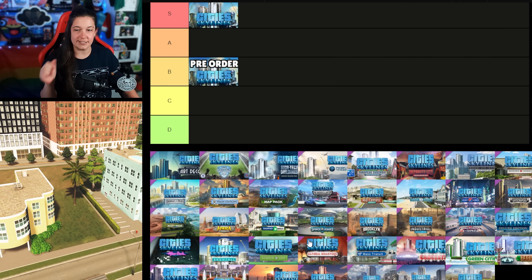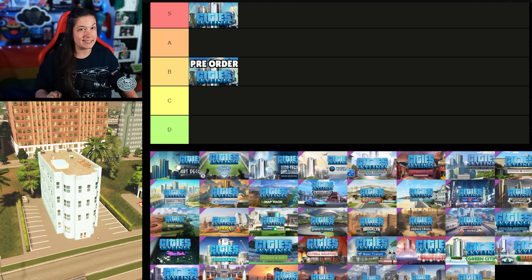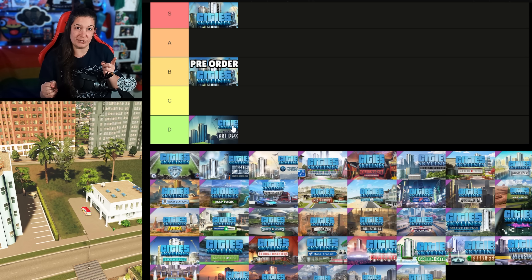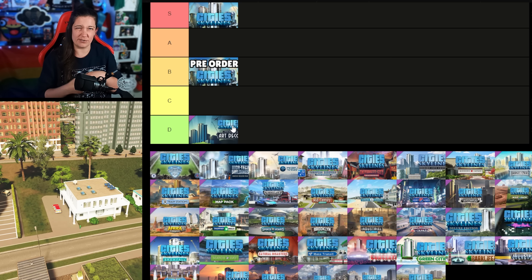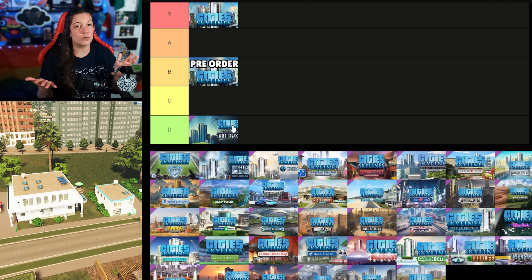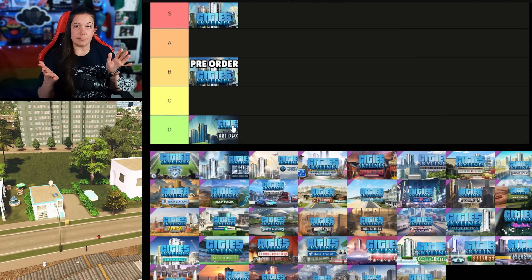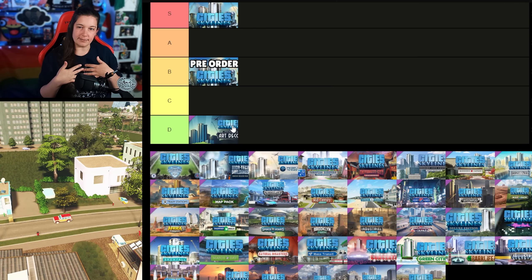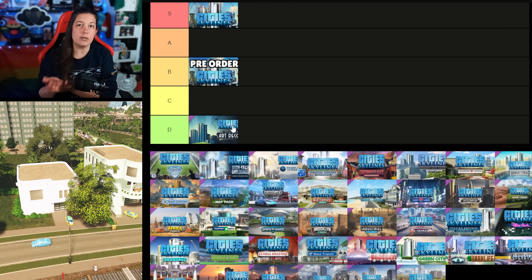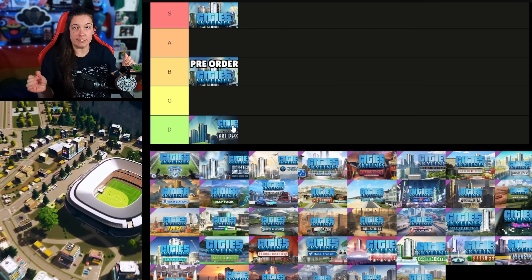Next up is the Art Deco content creator pack, released on the 1st of September 2016. I'm putting it in D. My reasoning is I don't love the buildings in it — I don't think they're visually pleasing, and maybe that's just current standards. I also don't like that you can't choose when they grow in; they don't have a district style with them. If you don't currently have Art Deco and you're looking to spend money on DLCs, this is not where your money should go.